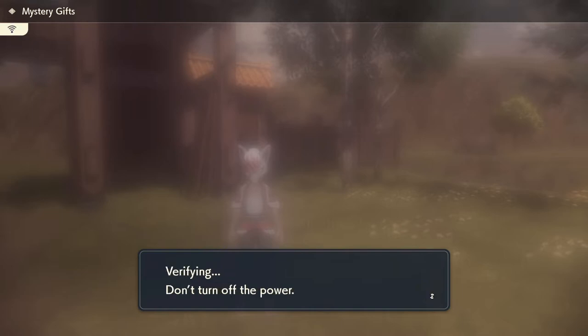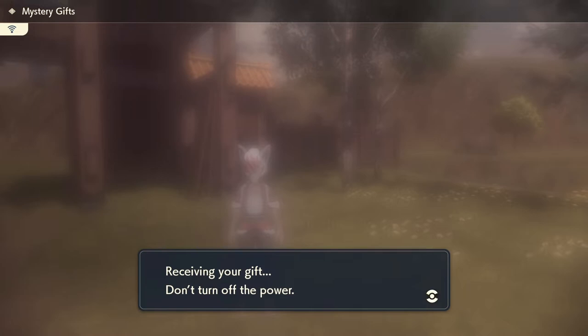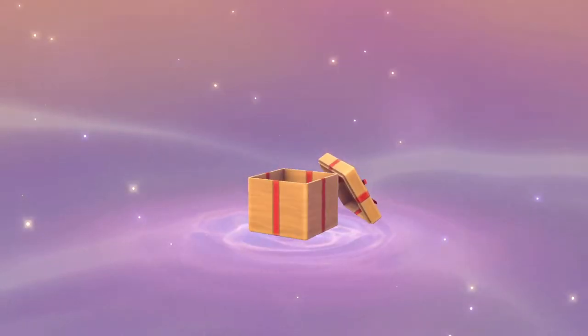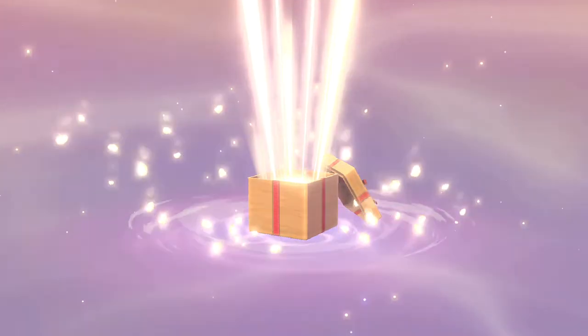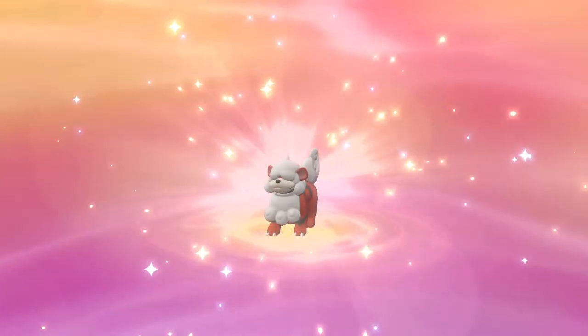Verifying — do not turn off the power. Searching for gifts. There we go, we got our Scout Pokemon Growlithe gift. Now we want to redeem that. Receiving your gift — do not turn off the power. Let's get this. I should have opened up my party so he can just jump right into the party. There he is.